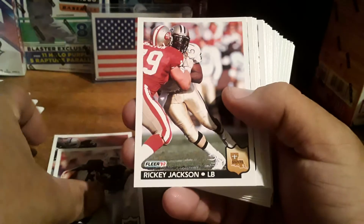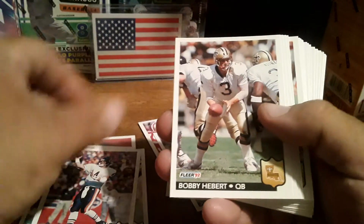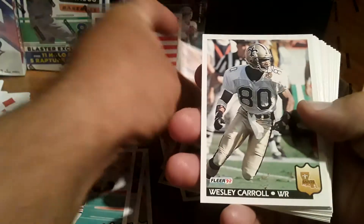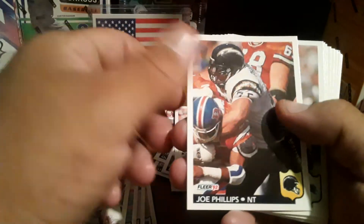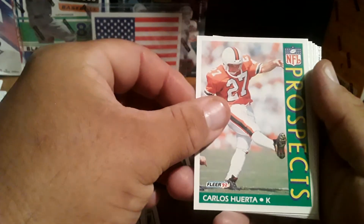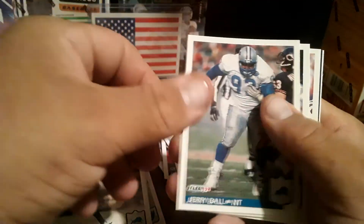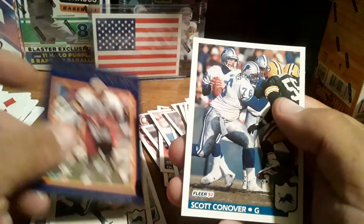We've got Ricky Jackson, John Roper, Steve Mongo McMichael, Gary Anderson, Jim Harbaugh, Bobby Hebert, Quinn Early, Mark Carrier, Hall of Famer Neil Anderson, Carnell Lake, Wesley Carroll, Morton Anderson, Rob Moore, Rodney Peete, former Raider Bruce Armstrong, Joe Phillips, Benny Blades. League Leaders: Rod Woodson, former Raider Michael Irvin. We've got Mark Vlasic, prospects Carlos Huerta, Brian Hinkle, Herman Moore, Ricardo McDonald. League Leaders: Reggie Roby, Jerry Ball, former Raider Greg Lloyd, Bobby Brister, and a Mark Ripken performance card and a Scott Conover.